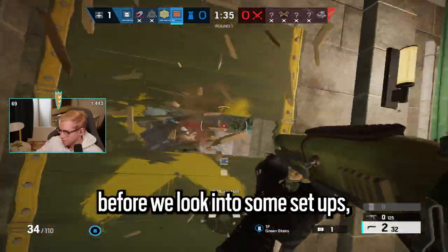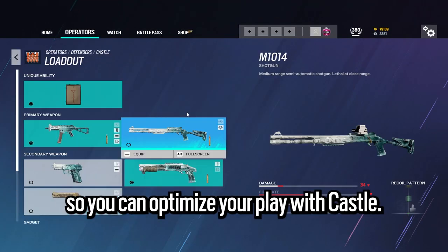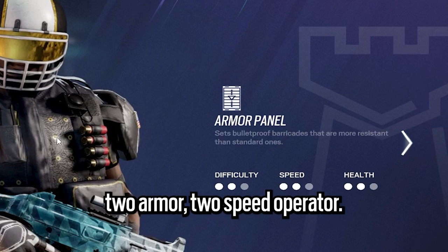To look at Castle's potential, we look to the famous SSG roam on Clubhouse or our new meta hold on Bank's basement defense. Let's take a look at his kit so you can optimize your play with Castle. Castle is a two-armor, two-speed operator.